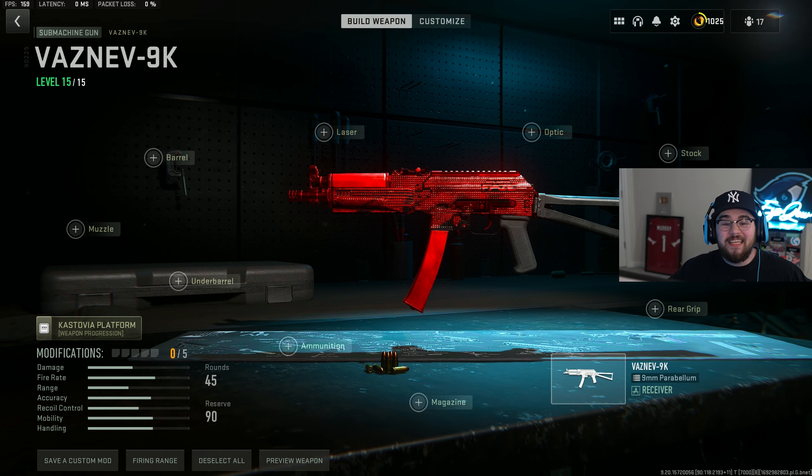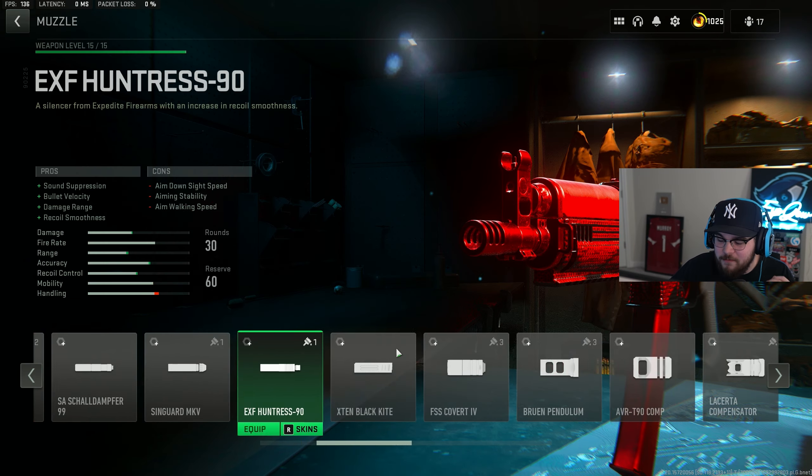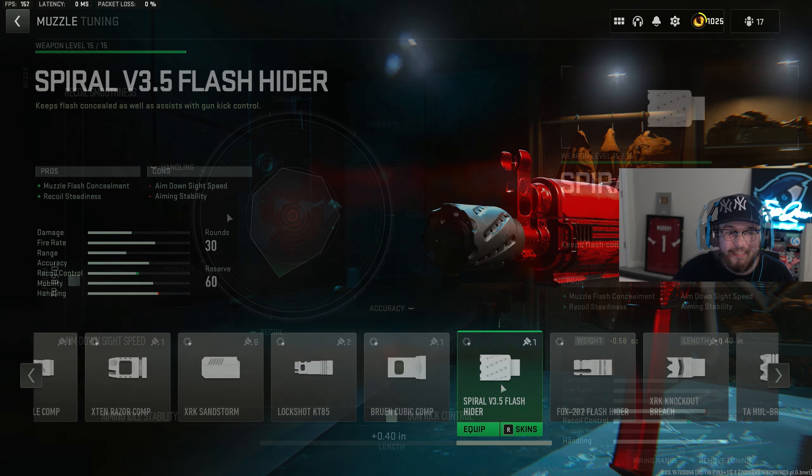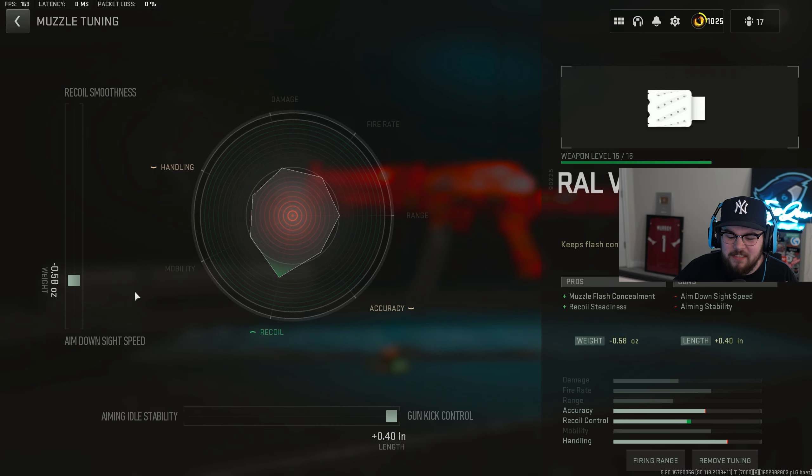Starting off the list at number five we have the Vaznev 9K, which I just recently did a video showcasing in depth. Starting off the build with the muzzle we toss on the Spiral V3.5 Flash Hider giving you guys muzzle flash concealment and recoil steadiness. For the tuning on the muzzle I did negative 0.58 for ADS speed and completely maxed it out for gun kick control.